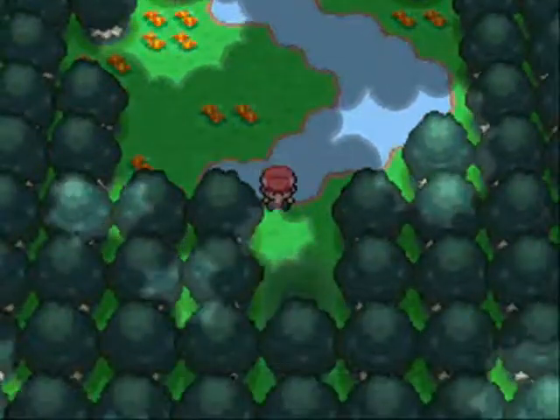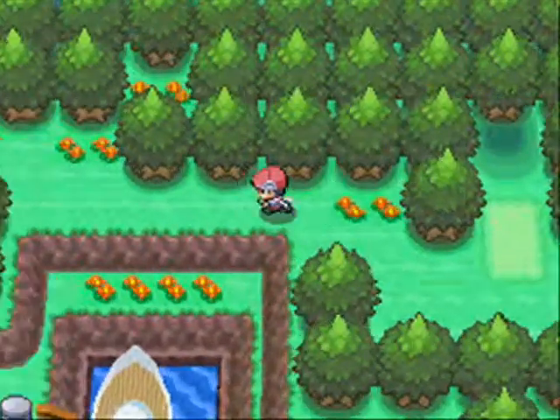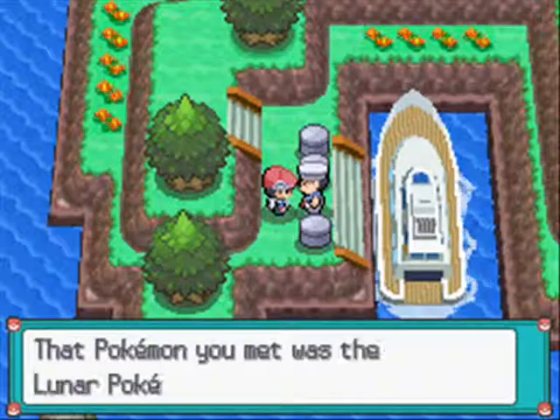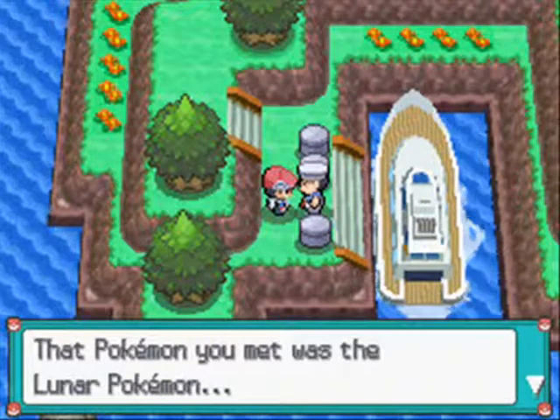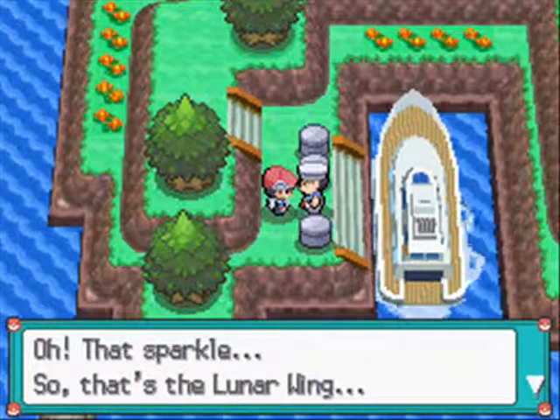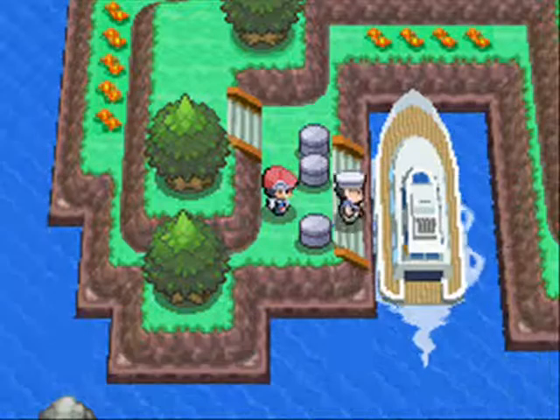Now Cresselia is going to be wandering - or floating - around. 'That Pokemon you met was the Lunar Pokemon. I've heard tales of it flying from place to place around Sinnoh.' That's the Lunar Wing. The mother says: 'Thank you, that will wake my son from the nightmare. I went but I failed to find it.'